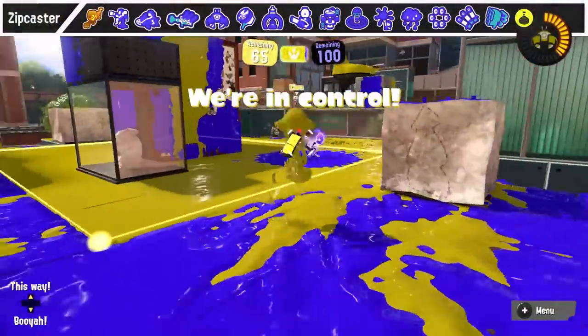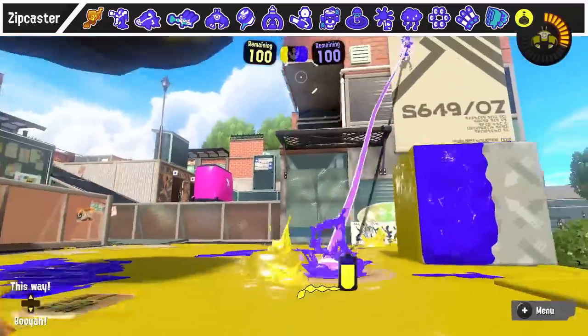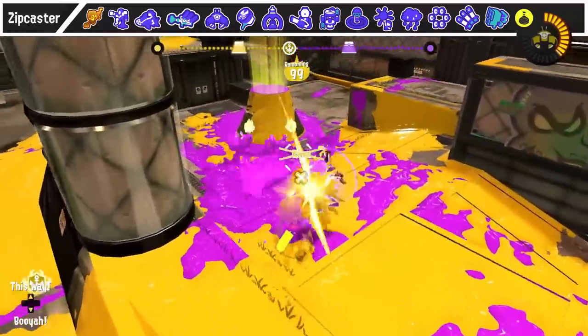Against Zipcaster, even if you're a more mobile weapon, the safest play is to move around constantly to avoid dying, and especially going near teammates. Setting up 2v1 situations makes it really easy to kill the Zipcaster user, and at the very least keeps yourself from getting killed.